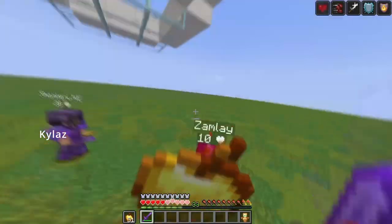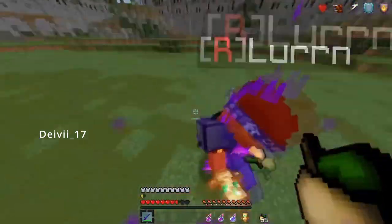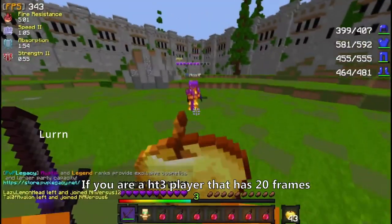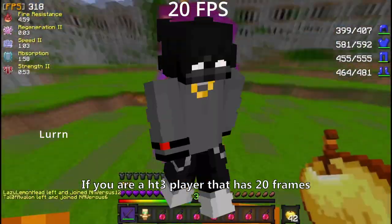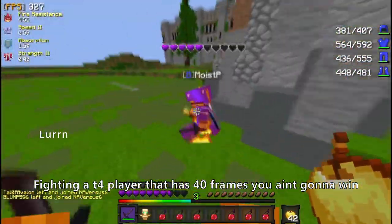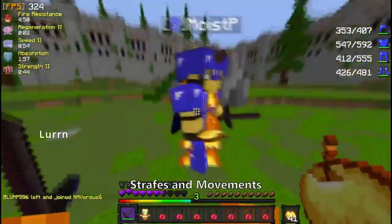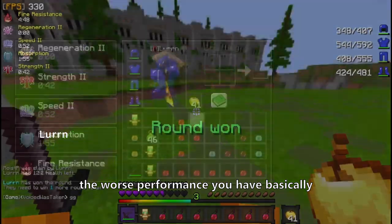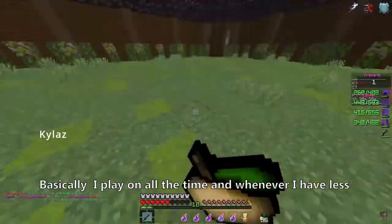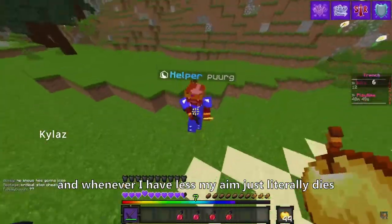Before we get started with the actual tutorial, there are some prerequisites you have to meet in order to play well in general. First, you at least must have some decent frames per second. If you're a high tier 3 player that has 20 frames fighting a tier 4 player that has 40 frames, you ain't gonna win. It plays a huge factor in predicting other players' strafes and movements. The worse frames you have, the worse performance you have basically. I suggest at least 40 frames per second since that is basically the amount I play on all the time.